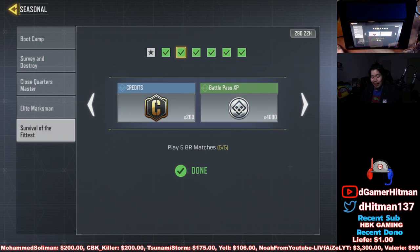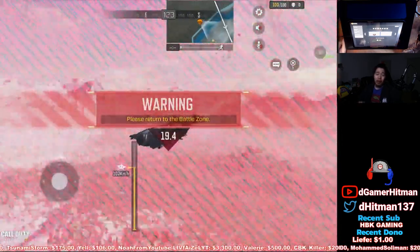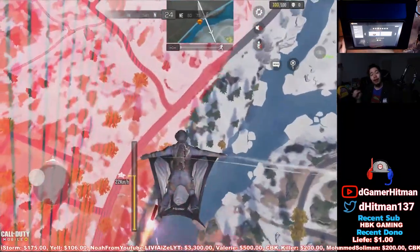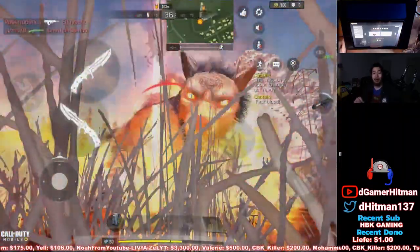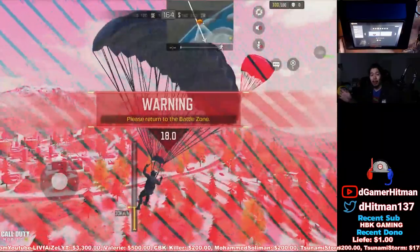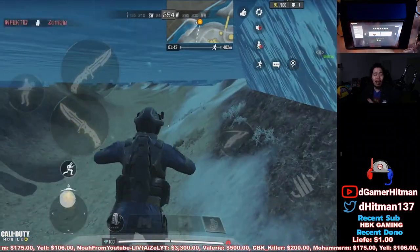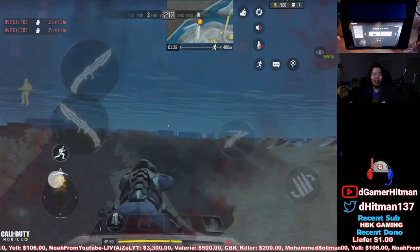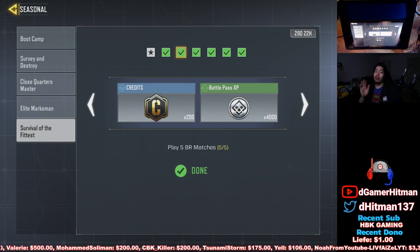Second challenge: play five BR matches. I thought this was gonna be super long and annoying but I figured out a way to do it. A lot of people try going in the water to drown or walking into the outside zone, but those don't go as fast as my third option — literally land by the Hellhound. If you land by the Hellhound, it will spawn and kill you within two seconds. You can't kill yourself outside the zone easily, and drowning takes about 20 seconds. With the Hellhound, it just spawns, swipes, and kills you in two shots. Five games, easy, good to go.